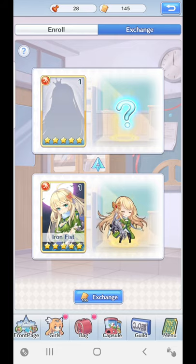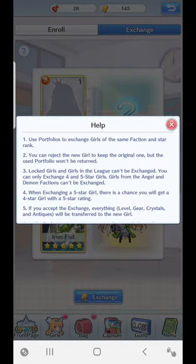It could be any girl — so you might just get a basic girl, or if you're lucky you might get more of an elite girl. I've had times where I've swapped a Toyo or an Iron Fist and got a Two Ring, and one time I got a Priestess which I was quite happy about. But it all depends. The little question mark help section here will break it down for you as well.